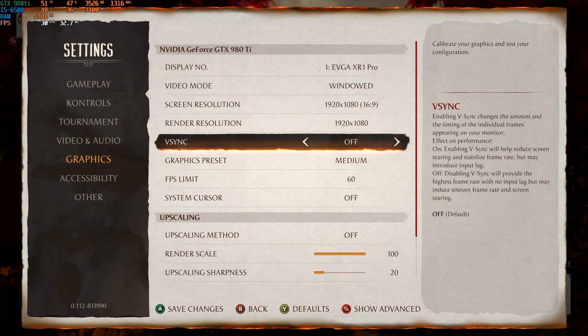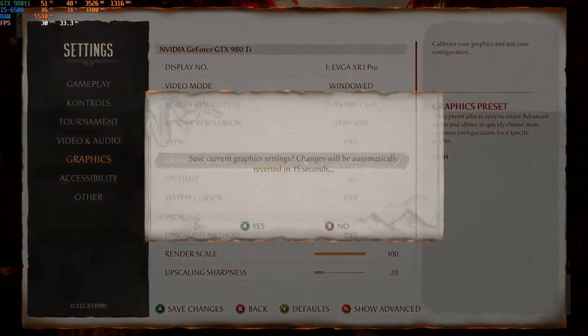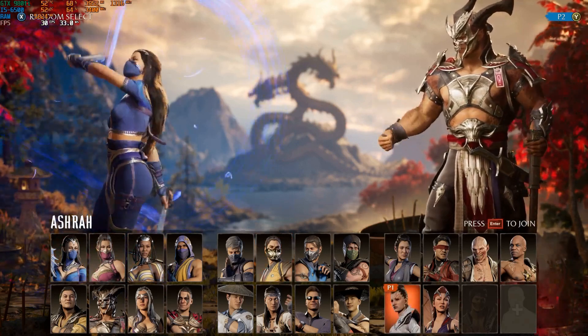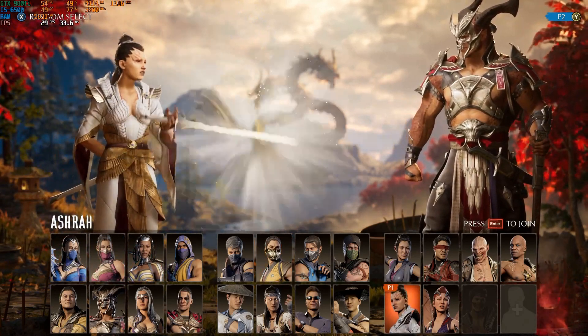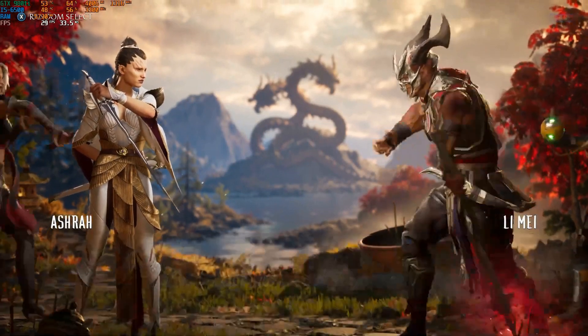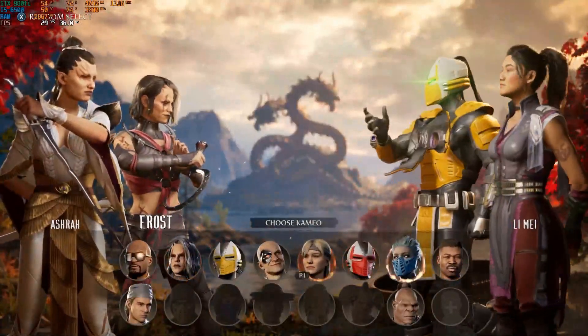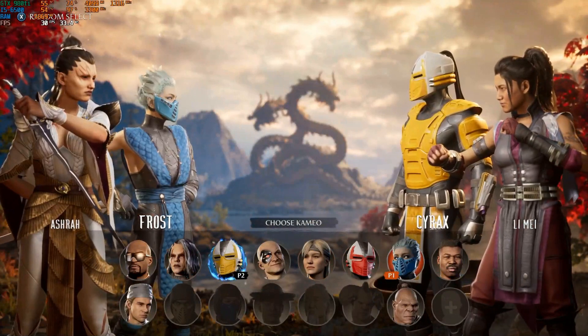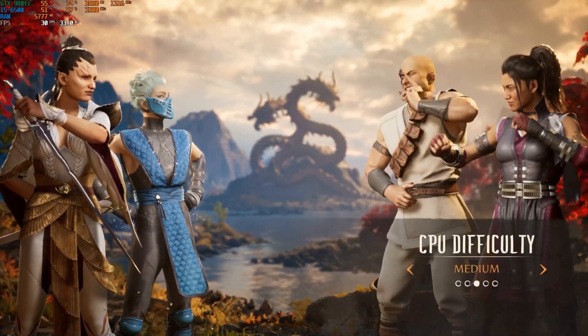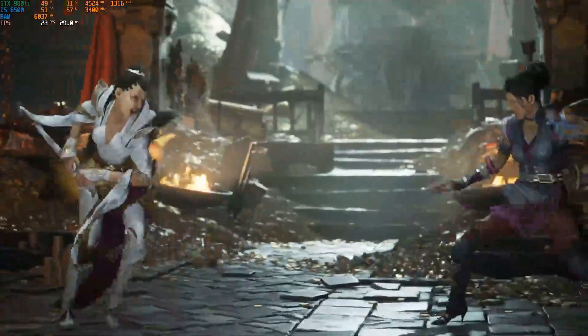Now let's change the only graphical preset we can change — preset high — and see how it fares. Maybe we're finally going to reach what I call minimum requirement at 1080p. For the cinematic, you're still capped at 30 fps, and when combat starts we reach 60 fps again. So this is literally not the minimum requirement for this game — you can play with way lower equipment.